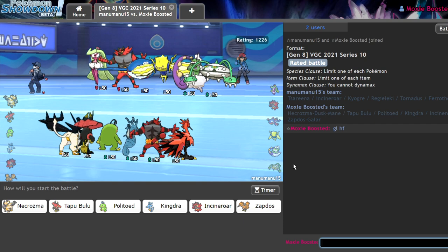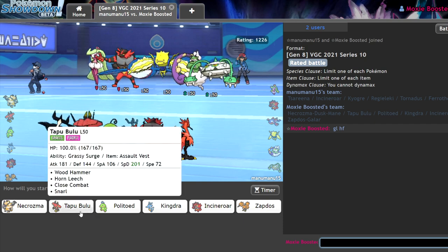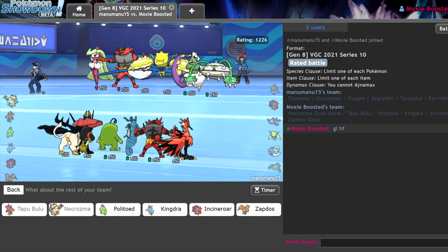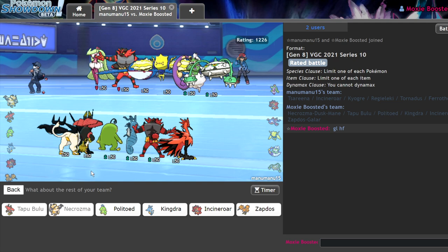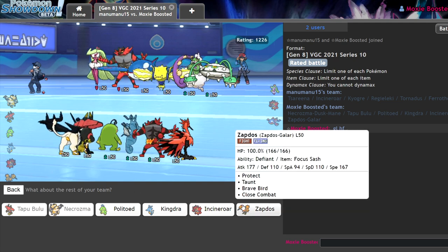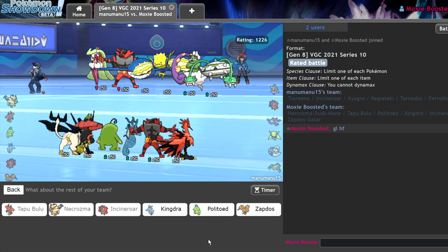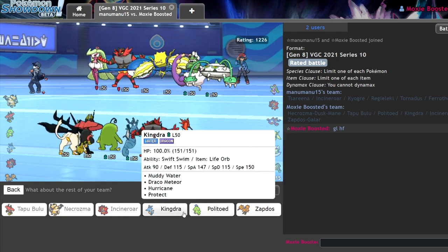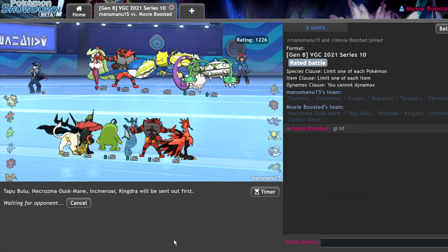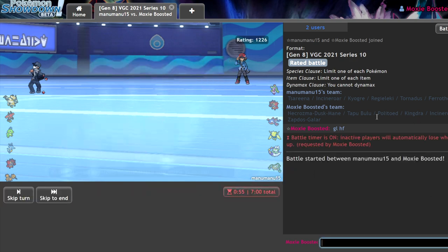Here's one of our better matchups — let's try not to mess it up. This is going to be a pretty free Tapu Bulu lead. We typically go Tapu Bulu and Necrozma here since there isn't much they can do. Taunt does not stop my Trick Room, and Hurricane does not one-shot my Bulu. I always bring the Incineroar for the Ferrothorn in the back and because under Trick Room, Snarl is very nice. My last pick is typically Kingdra just in case I end up in rain but outside of Trick Room.